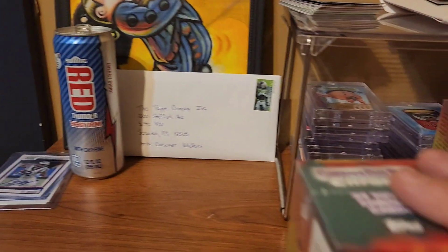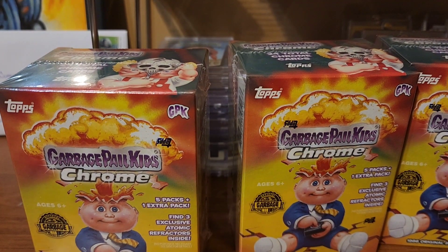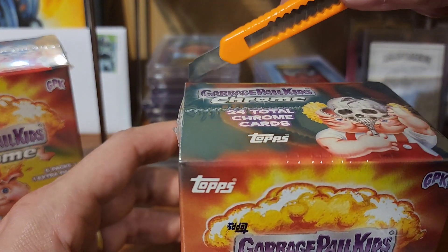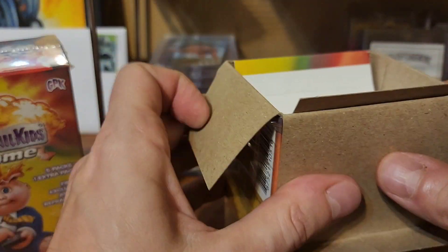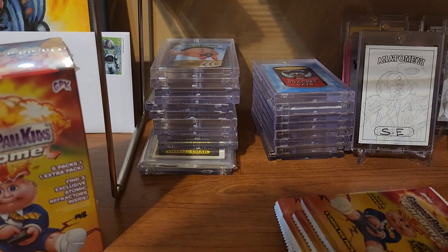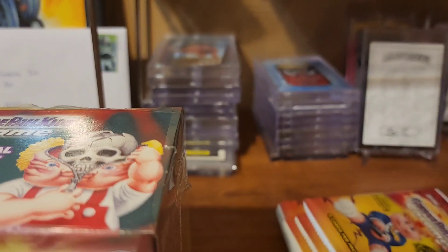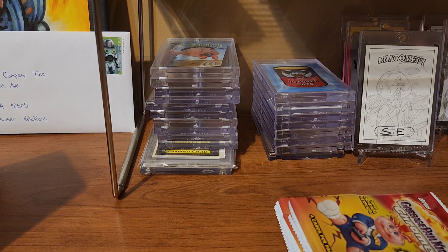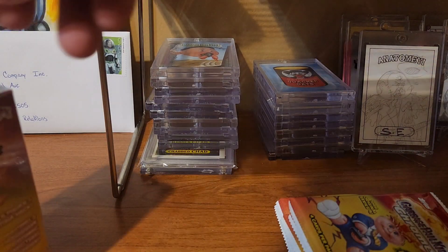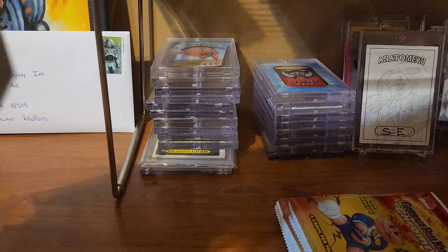I went to Walmart and got two blasters plus one more — so we're opening three. I also have that damaged Fat Ferocious yellow card we pulled previously; that's going to go back. That big ding in it is not worth keeping in the collection if it's damaged like that. These three are from Walmart, so let's see what three Walmart blasters look like. Hopefully I didn't just spend 60-something dollars on base cards.